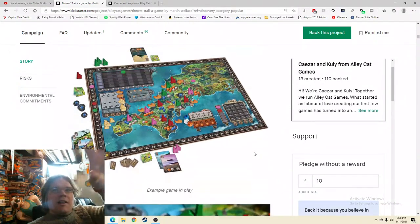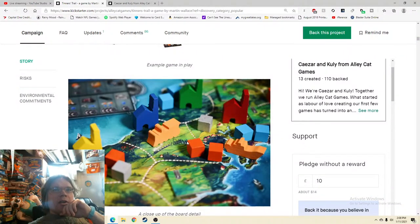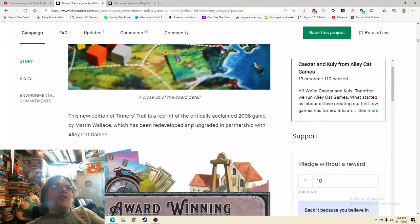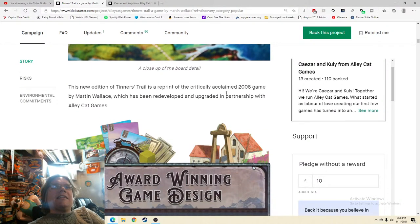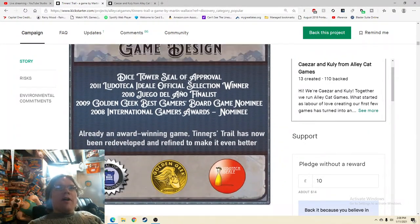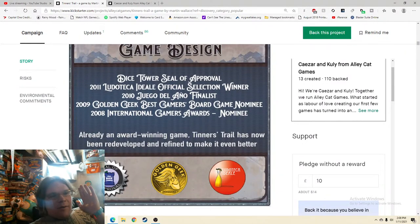The board looks great — great table presentation, I like this a lot. The zoom-in is really nice and I love the colors; there's a color there I don't see very often in board games. The campaign mentions it's a reprint of the critically acclaimed 2008 game developed and upgraded with Alley Cat Games. They also highlight the Dice Tower Seal of Approval — let me know in the comments, do you care about the seal of approval? When I see it, honestly it says to me 'oh, so it's not great.'